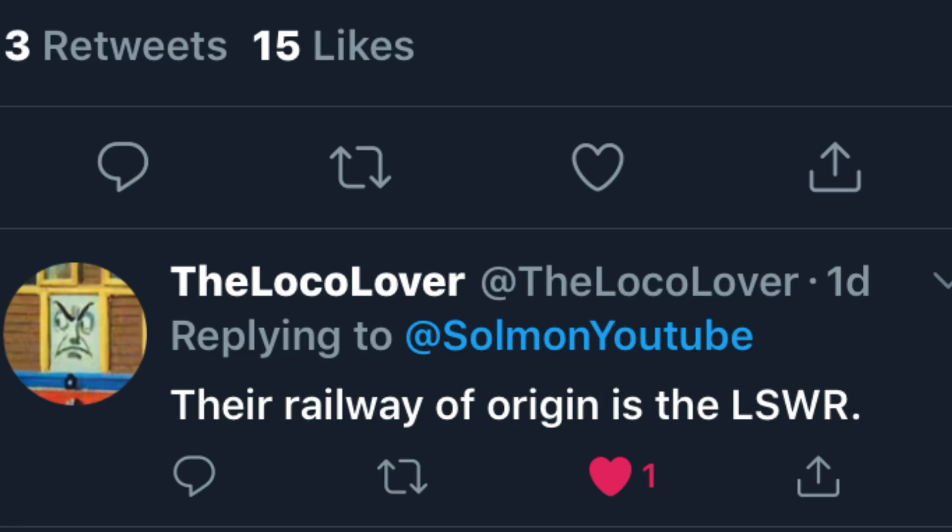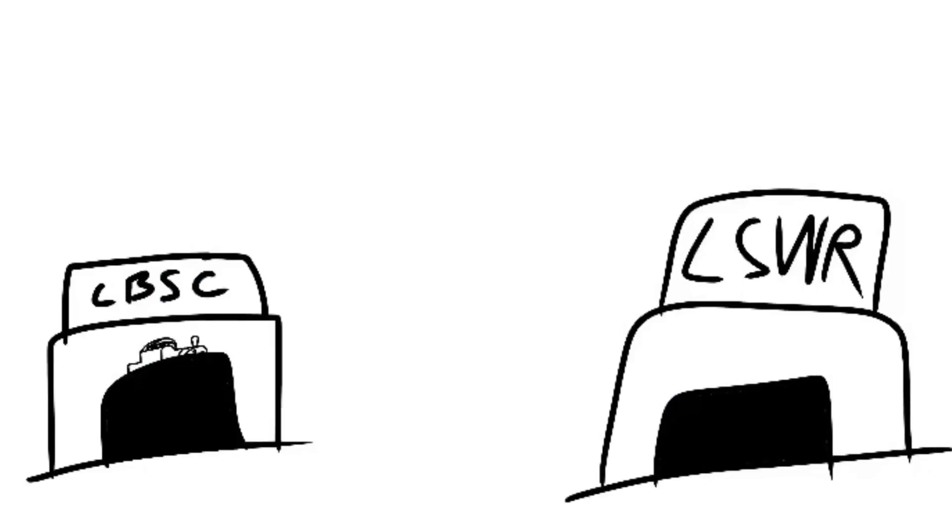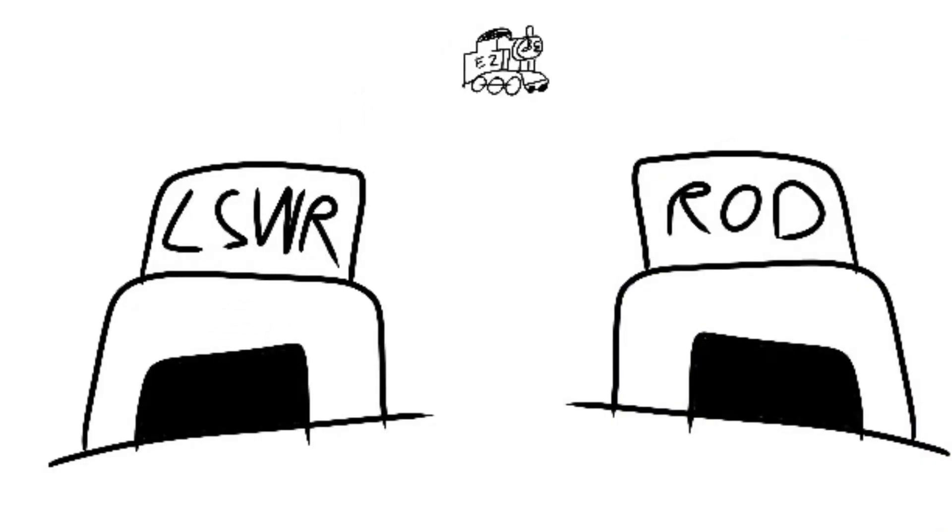Now we move on to Railway of Origin, and the Loco Lover has provided us with quite the interesting idea. This E2 would be from the LSWR. Maybe what would have happened is this locomotive was built for the LBSCR, turns out the LBSCR didn't have any purpose for it, sold it to the LSWR — the other Southern Railway — and it then was brought out by the ROD. Pretty interesting so far.